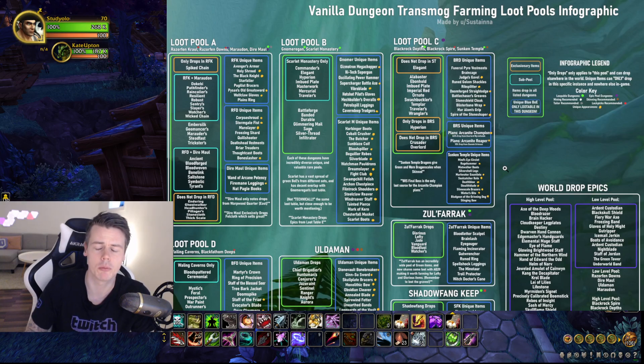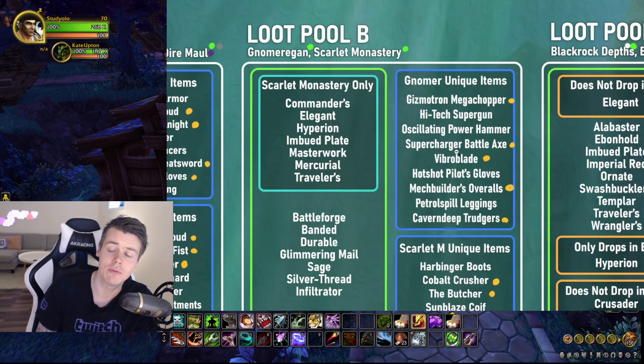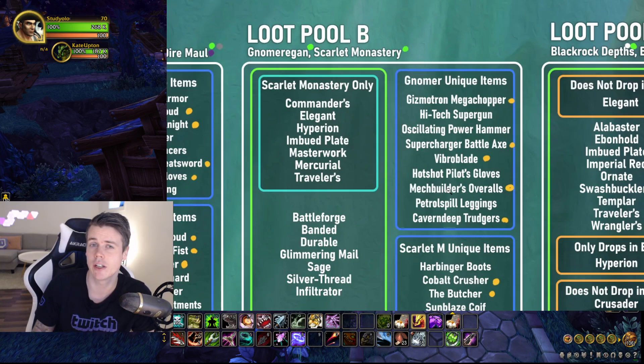It might be easy for me because I know all of these items by name - exactly what they are, where to get them, how much they're valued at. For you guys looking at this list, you might have no clue if your main objective should be to get the Vibro Blade or the Mech Builder's Overalls. But if you're just starting out, you're supposed to do all of it anyway. And if you notice in your mailbox that you're getting a high-value sale, just go on Wowhead, search up the item, find where it dropped, and try to get another one - and you'll naturally fill up the Auction House with a bunch of other items from that loot table as well.